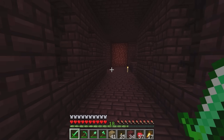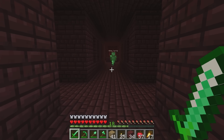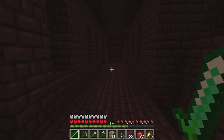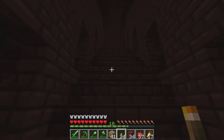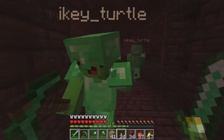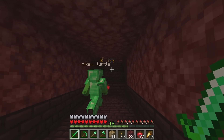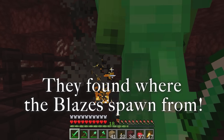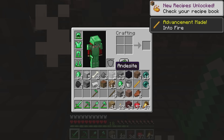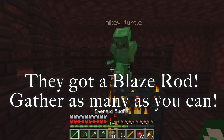A blaze is a big yellow guy that's on fire! It sounds like a blaze is nearby — it makes a sound like it's hard to breathe. There it is! Attack without fear — we have emerald gear! We got a blaze rod! Let's get seven or eight more. Fire doesn't even hurt us when we're wearing emerald armor!